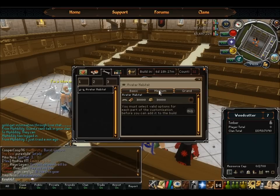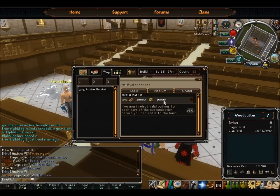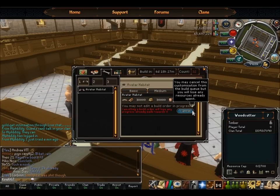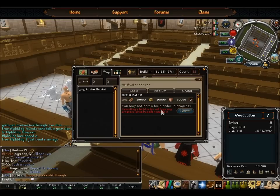Basic costs 3,000 timber. Medium costs 30,000 timber and 30,000 precious bars. The Grand is the same as before but also adds on 30,000 rations. We're going for the best — we're going to buy it. Cancel the order and we'll lose all progress towards it, so do not click Cancel unless you want to lose everything.